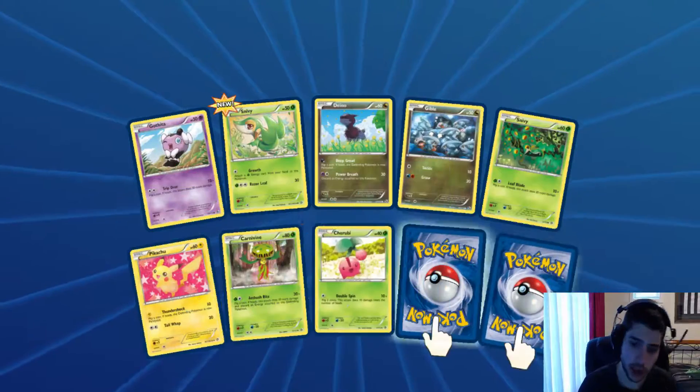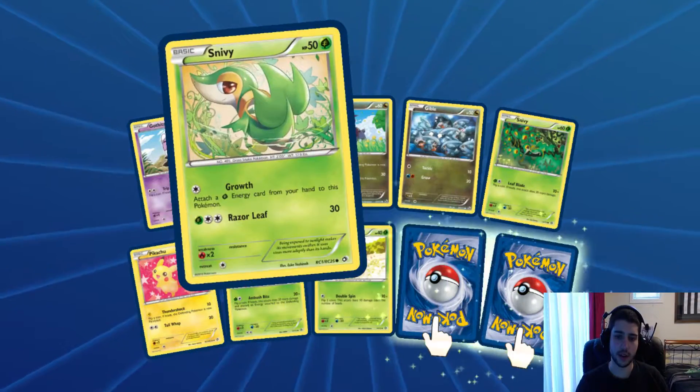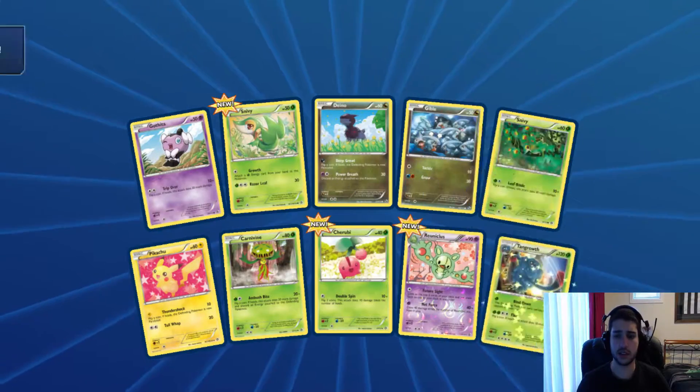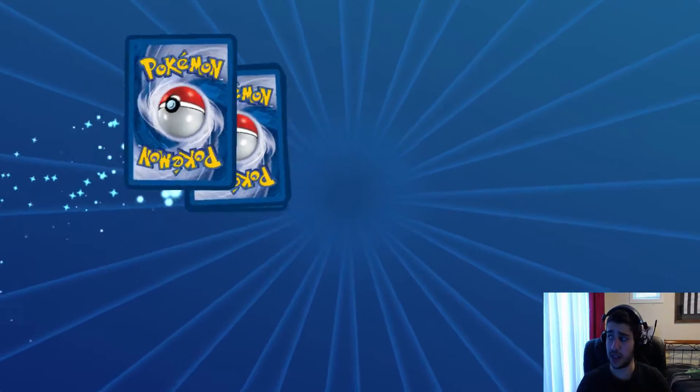No more chances of gold cards. What do we get? We get a Shorubi, a new one there, and a Snivy Radiant Collection. I wonder if I got the entire Radiant Collection. I have a Renicloose and a Tangrow. I think I got all the EXs in Full Arts in the Radiant Collection, so I probably did get it.